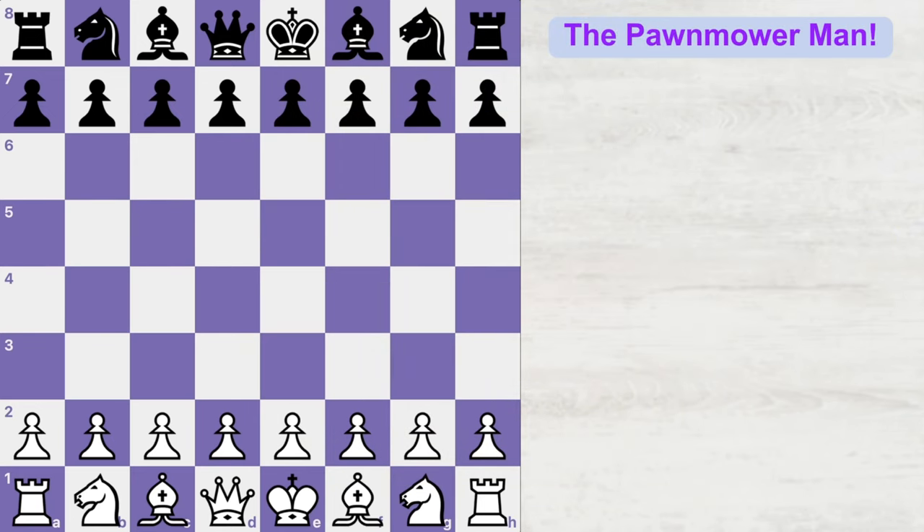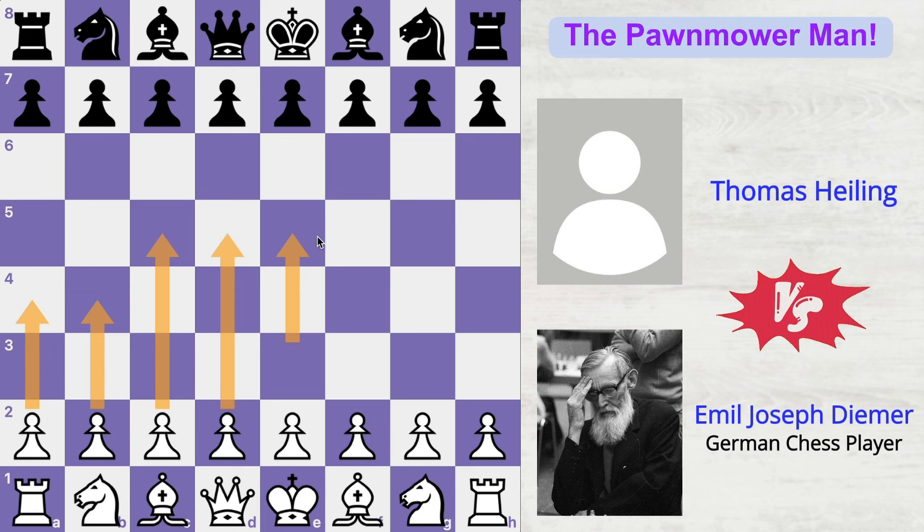This is how Emil Joseph Deemer played to frustrate his opponent. He decided to play just with his pawns so that his opponent gets irritated and confused.